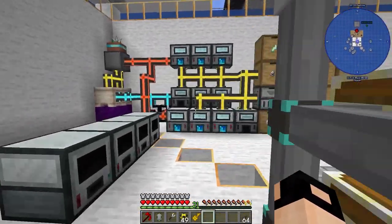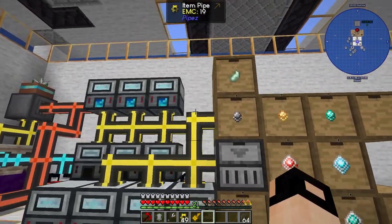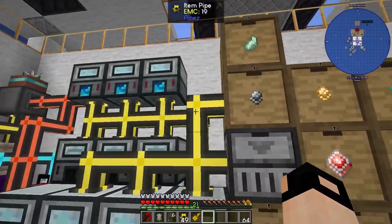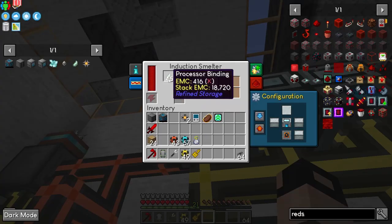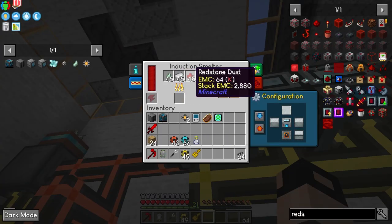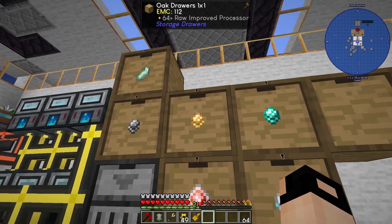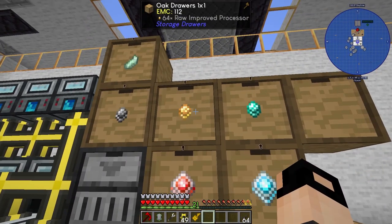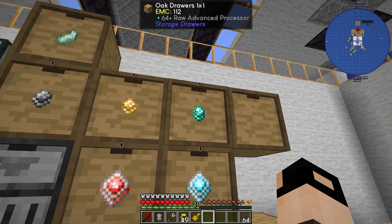I'm getting into Refined Storage now. Most of you have probably seen this before, but it's quite easy. You need to start off with some induction smelters which combine a processor binding, iron, and redstone to make raw basic processors. The same recipe but with gold instead of iron gives an improved processor, and diamond instead of gold gives a raw advanced processor.